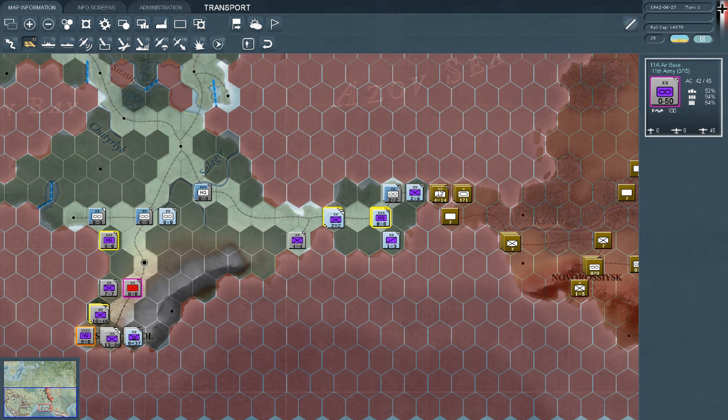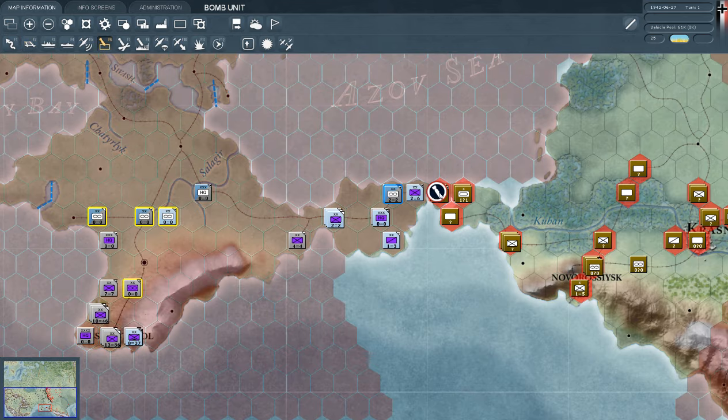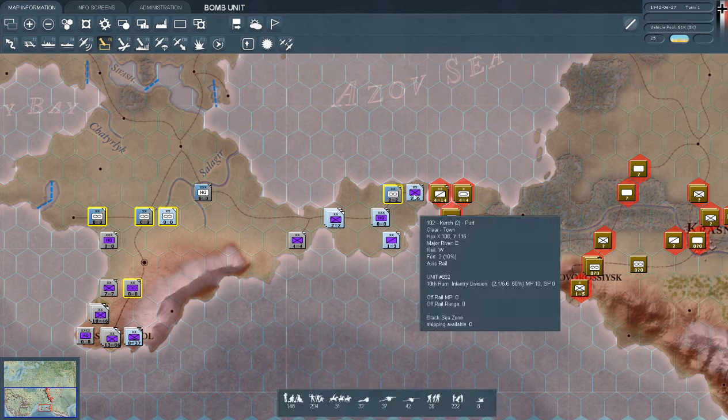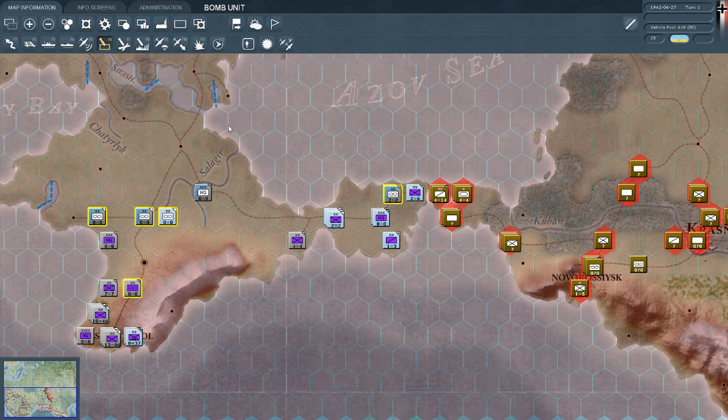Maybe we can bomb this position — I have not actually anticipated that idea. We should. There we go — we didn't lose a single bomber, great job. What about these guys? We didn't hit anything — that's annoying. Well, we did do some damage, but it didn't actually make any difference. Let's end the turn and see what the AI does.